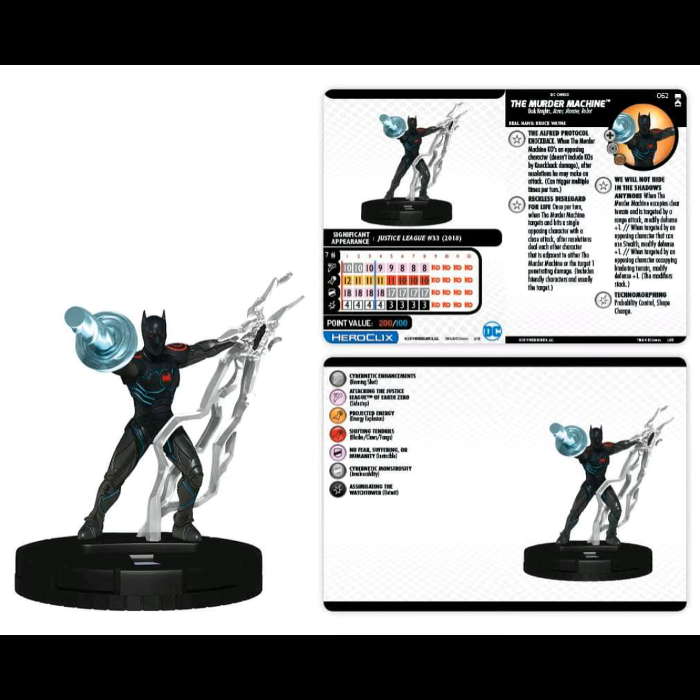First up, the chase: the Murder Machine. The Murder Machine has two starting clicks at 200 and 100 points. Pretty good looking dial. Running Shot, Energy Explosion, Invincible — got a couple traits we'll go over. White powers: Outwit, Invulnerability, Blades, Sidestep. Really liking the dial, not so much the point value.